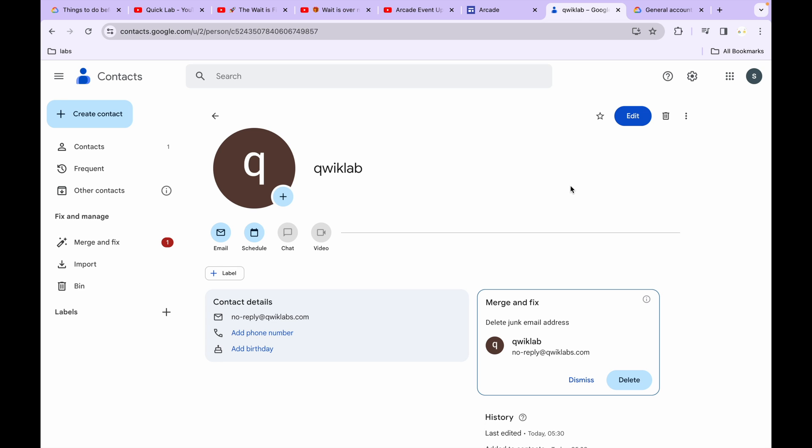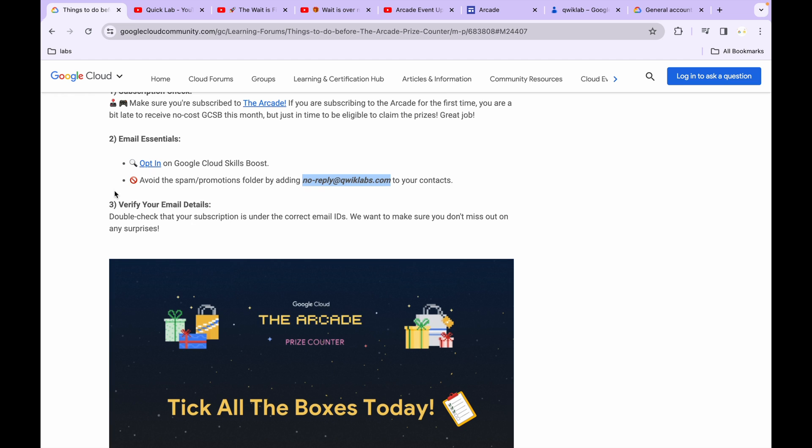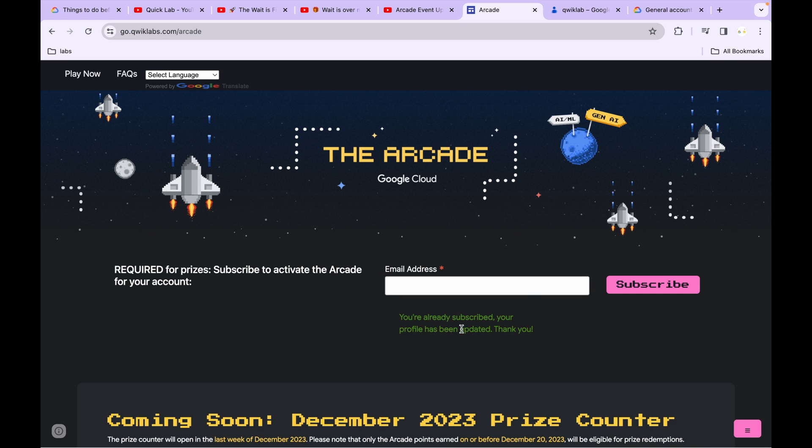The third point says to verify your email details. For example, if you have two or more email addresses, make sure you are using the one you registered for the Arcade to subscribe to the Arcade page. Click on the email field, paste your email address, and click the Subscribe button. As you can see, I have two email addresses but I'm participating with this one — make sure you use the correct one.